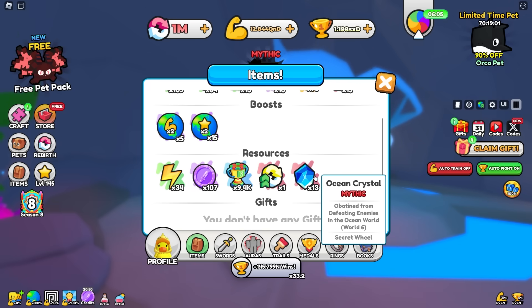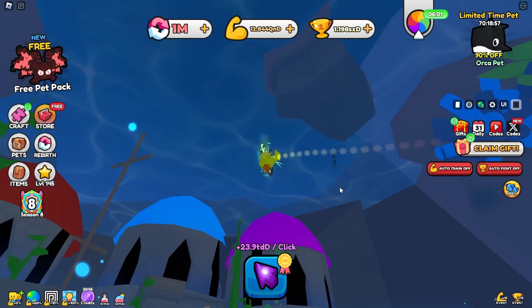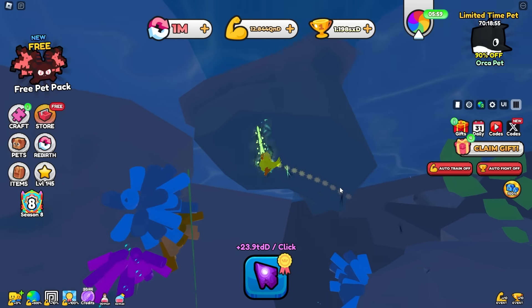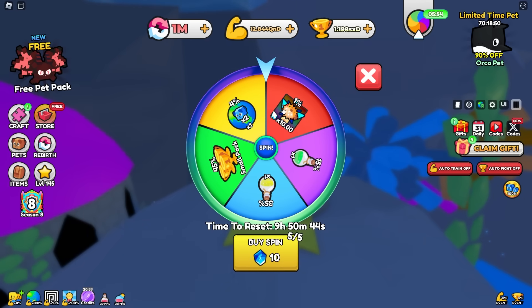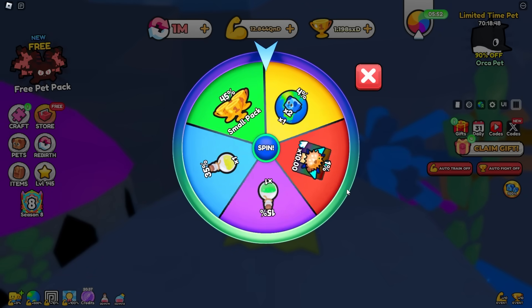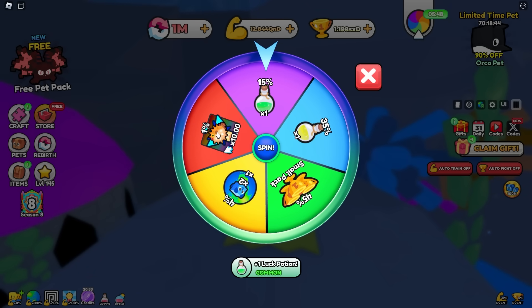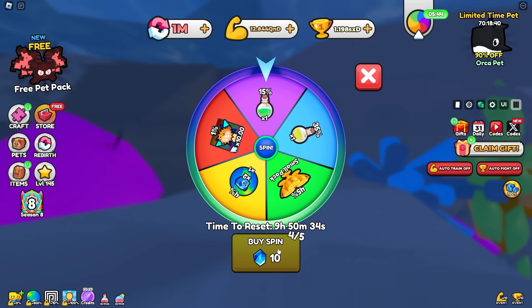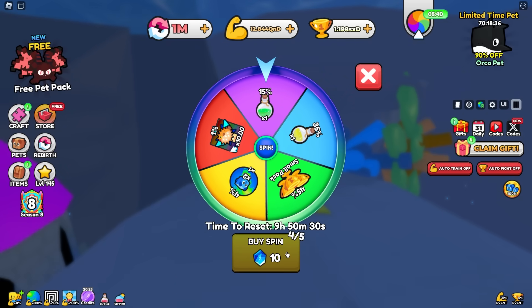We went a little overboard — we got 13 ocean mythic crystals. Let's swim back up to the top and give this lucky wheel a spin. I really hope I can get lucky and have a chance at those medals, because it'd be a really solid strength boost. We're gonna get close, but close doesn't cut it. It looks like we can spin this wheel five times, which is pretty nice.